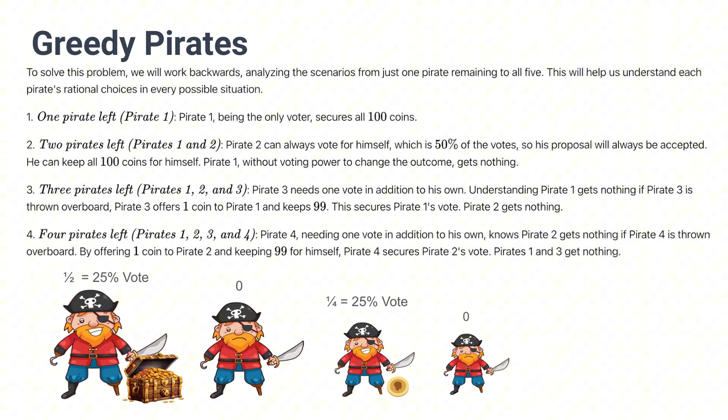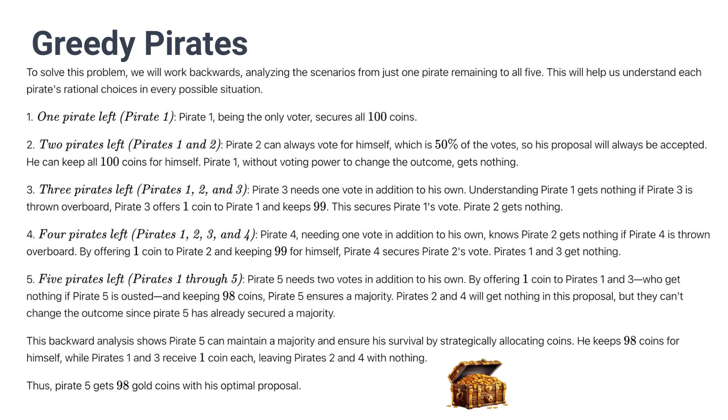Following this process, if there's four pirates left, in the case of three pirates left, pirate number 2 got nothing. But in this case, if you give him one coin, then he will vote for you and you will get 50% of the votes as pirate number 4. Just like before, you can look at the previous cases of who didn't get coins, so you can decide who to give coins to so that you can get the votes you require.